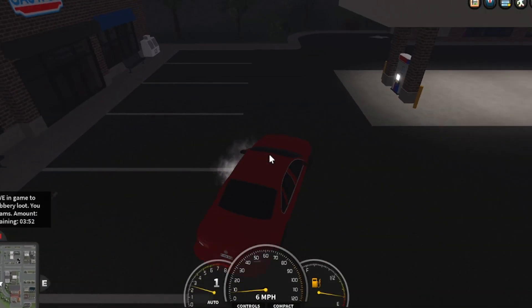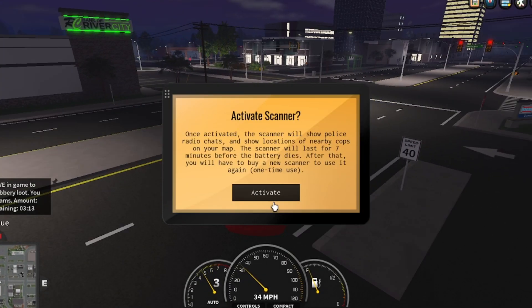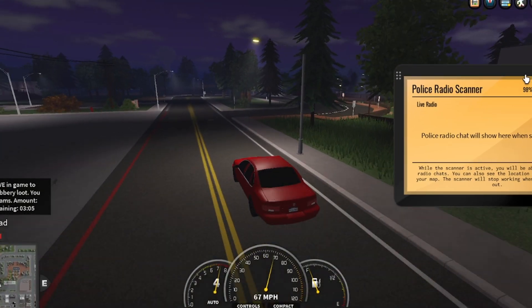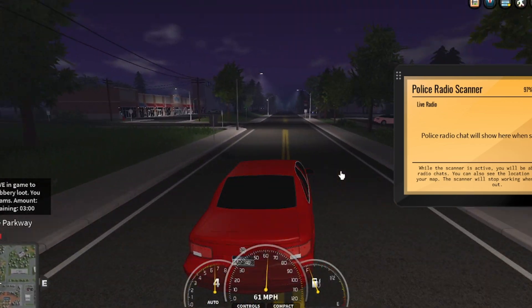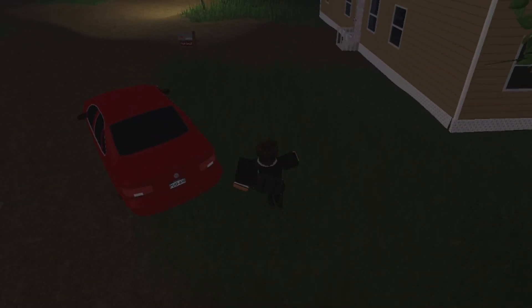I'm running low on fuel so I'm going to buy some gas — it'll be 60. If you do have Robux you'll probably want to buy instant refuel. Now with the scanner, you don't really need to activate this since you're in a small server, but you can activate it to see what the police are saying — like if they say 'I'm putting spike strips down,' you'll know.